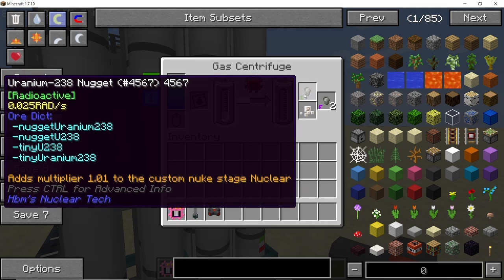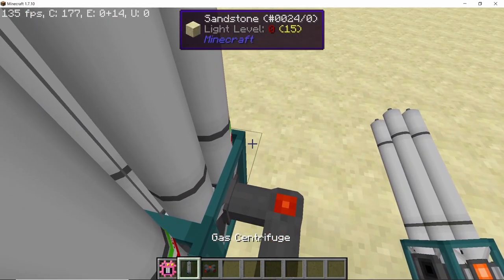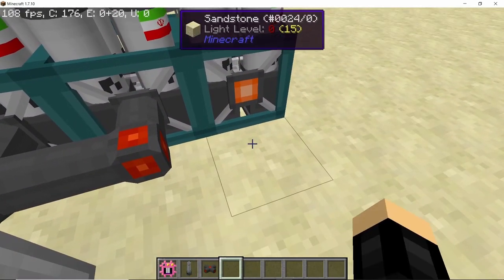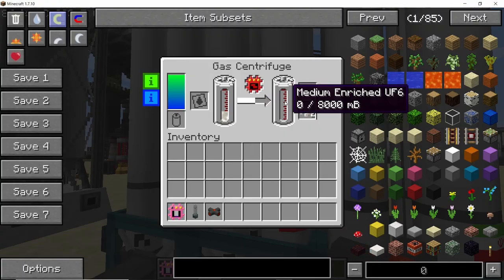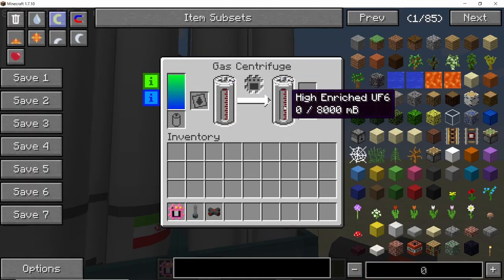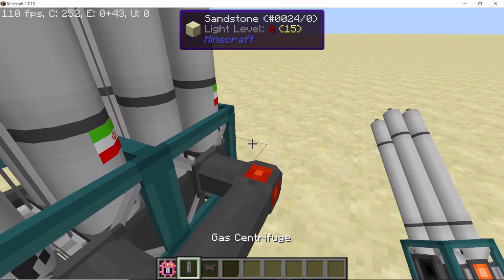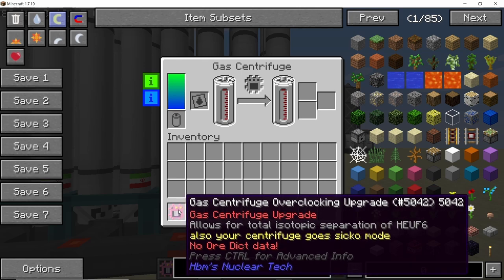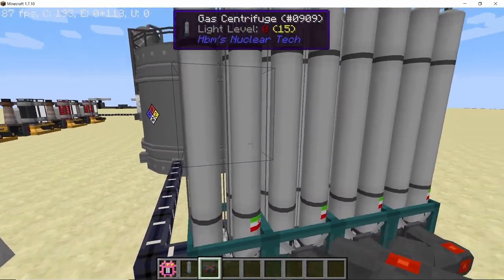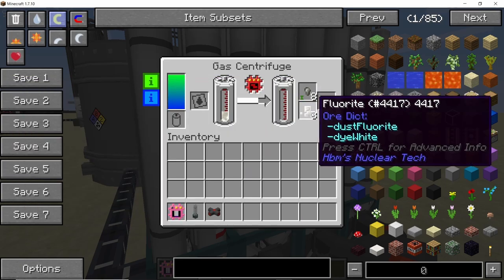Along with uranium-238 we also got some nuggets of fuel, so if you only want uranium fuel then two levels of separation are good for you. Adding a third centrifuge converts medium enriched uranium hexafluoride into high enriched uranium hexafluoride, and we can see it being converted along with some uranium-238 nuggets. Placing down a fourth gas centrifuge and supplying it with power will take this high enriched uranium hexafluoride, but it will only convert it with the gas centrifuge overclocking upgrade — you need that for total isotopic separation.